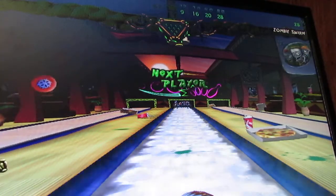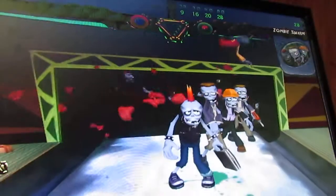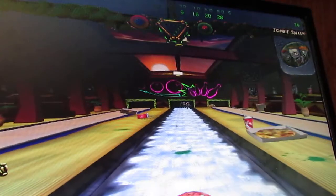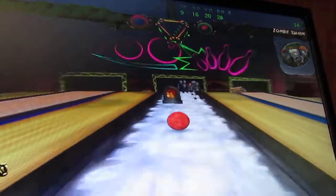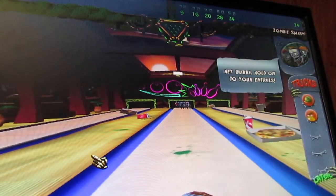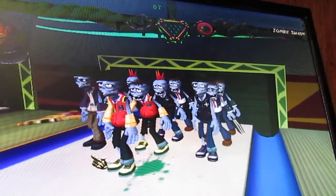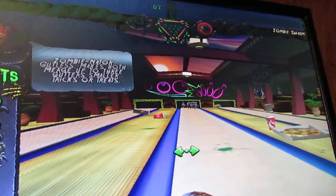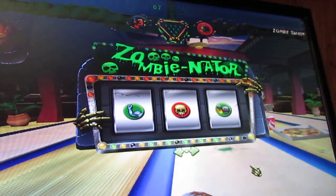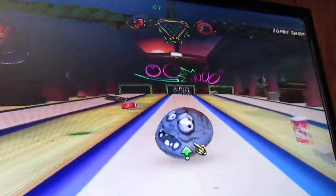We're going to turn the lane into ice, where you have no control over the ball. They're using the meat power-up, where it turns your ball into raw meat and the ball kind of explodes when it hits. We also have that power-up right now. They just used the army helmet, so it spreads them out more. We're going to use the three and grow the ball — makes it kind of hard to miss.